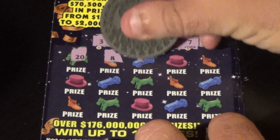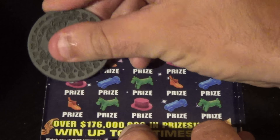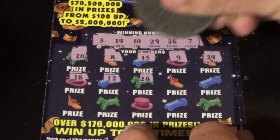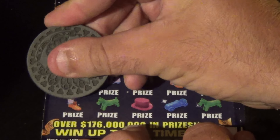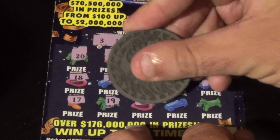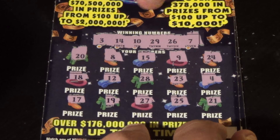And 8, 15, 9, 24, 18, 12, 28, 23, 4, 17, 19, 27, 25, and a 21. First one's a loser.